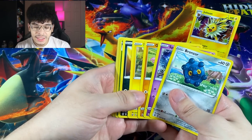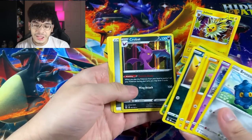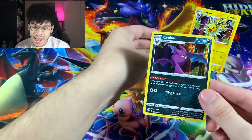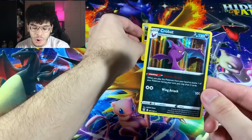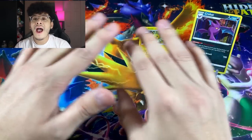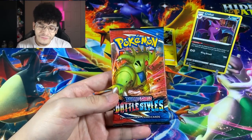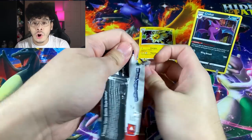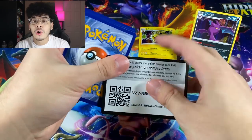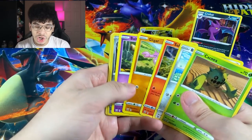Unfortunately we're not going to be doing the pack trick because I have a ton of packs and product to open up — the video will be like one hour long if that was the case. First pack, let's see what's inside. We got a Vivillon reverse followed by a Crobat holographic. I actually really like Crobat — one of my most favorite Pokemon of all time ever since it got introduced in the Johto region.